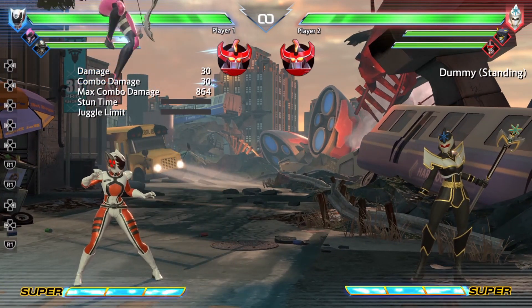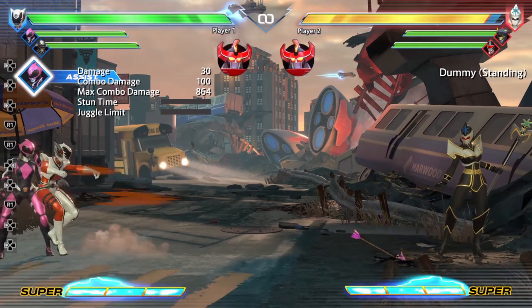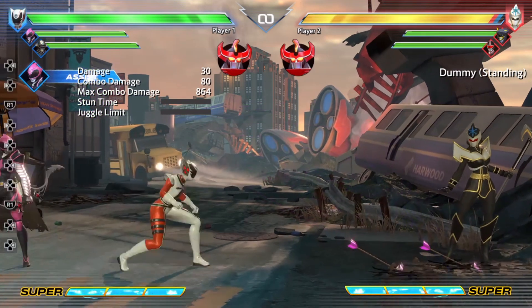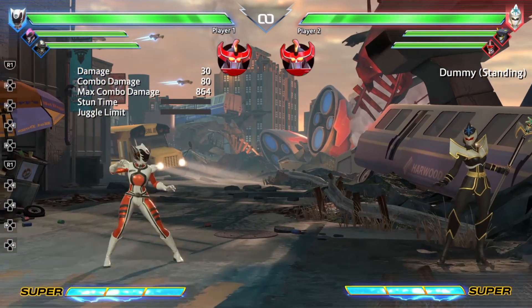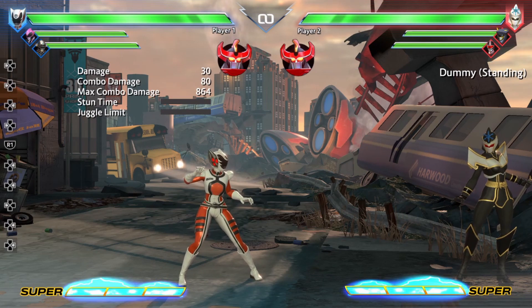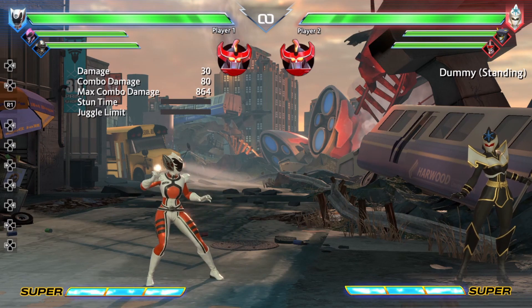Next up, we have Ranger Slayer's assist. Ranger Slayer will basically do her back special, her enhanced away arrows. This is really nice because it covers a lot of range. It's basically a good projectile assist to help characters who need a little help getting in. So she's definitely a good assist in that regard.